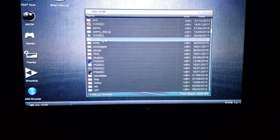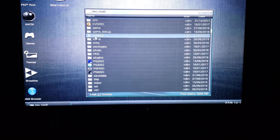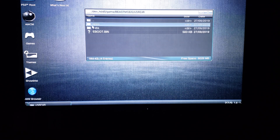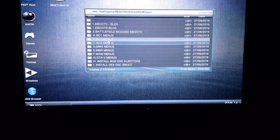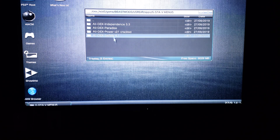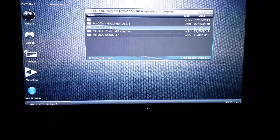Let's back up a little bit. Once you go into HDD zero, go to your lowercase game folder and go to the mod loader — right here it says Beast Mods. Then go to the US directory and go to Apps. Here is basically the whole layout of the menu loader and I put everything in here. If you open the GTA menu you will see all the menus are in here.